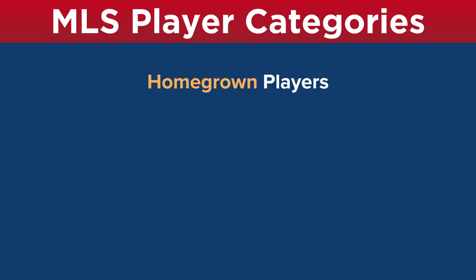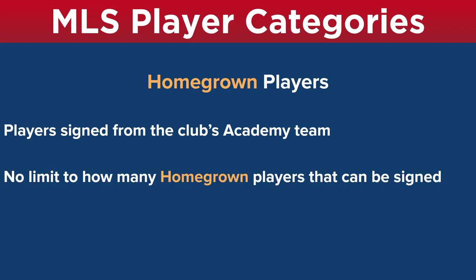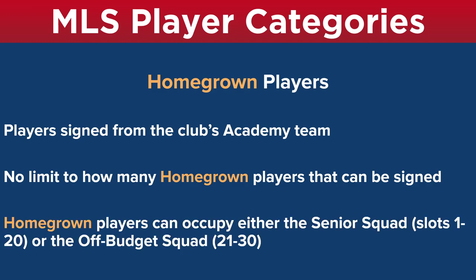Homegrown players is another MLS category — these are players signed from the club's academy team. There are no limits to how many homegrown players can be signed. In real life, MLS has added something called the homegrown budget, though I'm not sure if that's been put into FM yet. In FM, it's still true that you can sign as many as you want. Homegrown players can occupy either the senior squad or the off-budget squad — it's really just a designation, a status. Whatever contract you sign them to will determine whether they're a senior squad player or an off-budget squad player.